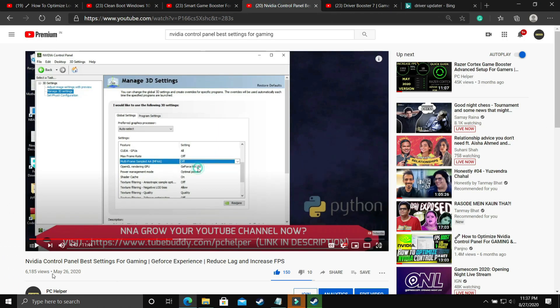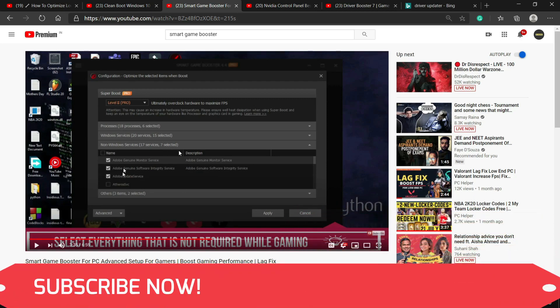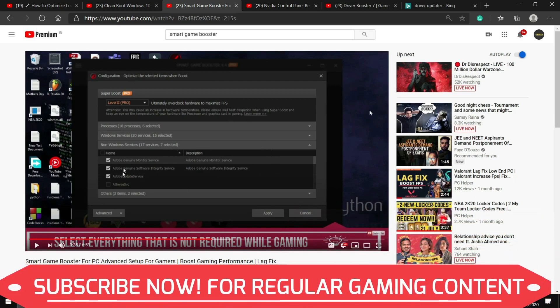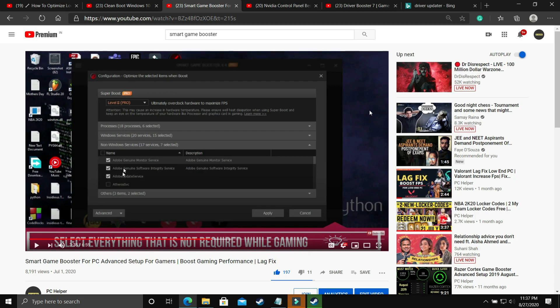Make sure to also watch my other videos on topics like Nvidia Control Panel best settings for gaming — I've shown all the global settings to get the most out of your Nvidia graphics card. I've also made a video on Smart Game Booster's advanced setup, which is a really important step. I hope this helped you. If it worked, please leave a like, write any doubts in the comments, and subscribe to PC Helper for regular gaming content. Thank you and have a nice day.